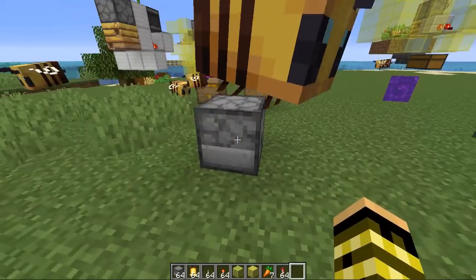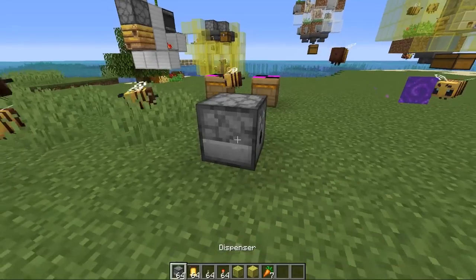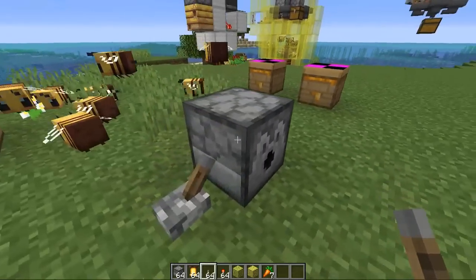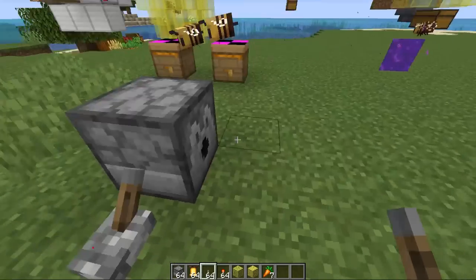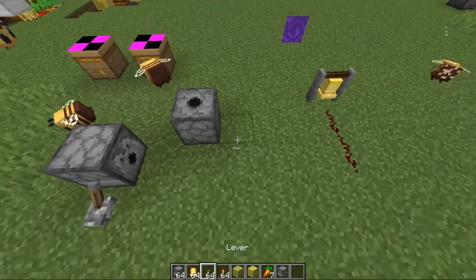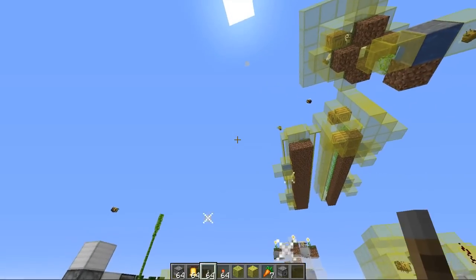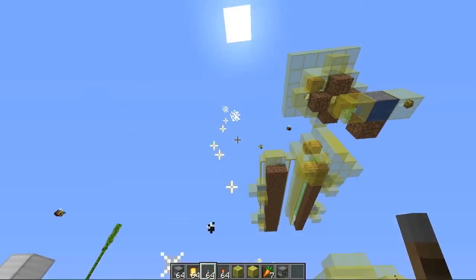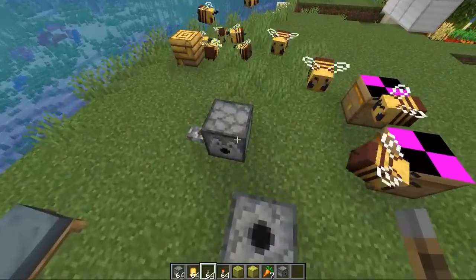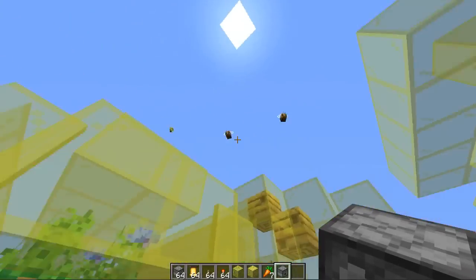Next, dispensers will now shoot out fireworks in the same direction that they're pointing. This dispenser is pointing this direction — put some fireworks into it, power it, and the fire rocket shoots off in that direction. It's similar to a crossbow: if the crossbow is in there shooting a firework, the rocket goes in the same direction the crossbow is facing. Take this same dispenser, face it upwards and power it — the rocket goes upwards. The animation is a little messed up — the rocket looks turned sideways when going upward — but I'm sure they'll fix that. The same model seems to be used for each direction, but it doesn't matter which direction you have it pointing — you can even point it downwards.